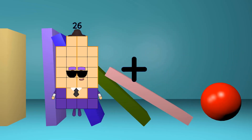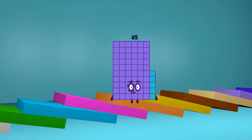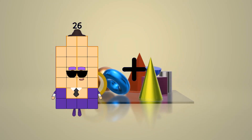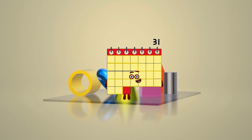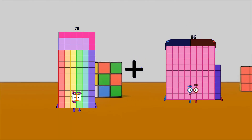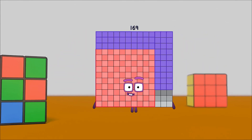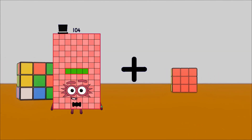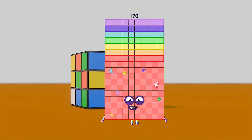26 plus 39 equals 65. 26 plus 5 equals 31. 78 plus 91 equals 169. 104 plus 66 equals 170.